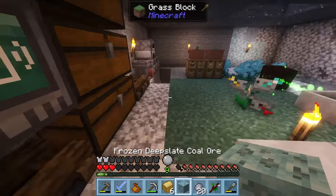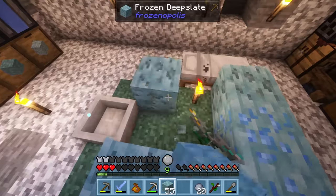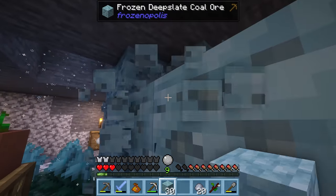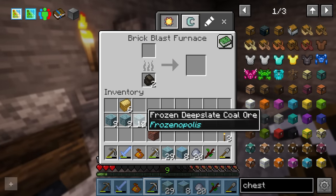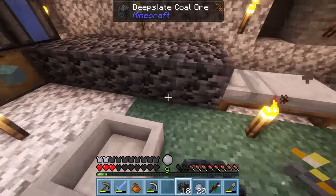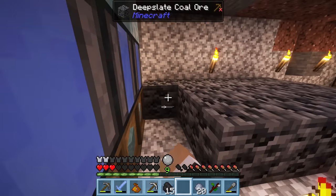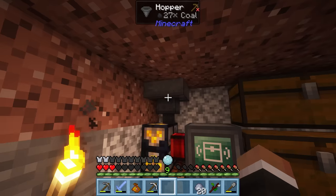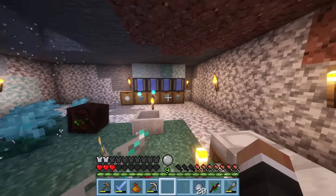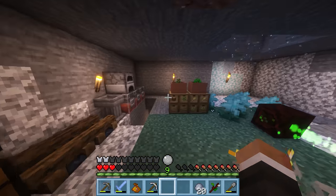Right now we just have one frozen deepslate coal, but that's because in the previous stream we couldn't automate frozen deepslate production. Now that we can, we should be able to get some deepslate coal fairly easily by placing frozen deepslate around the orchid, smelting those up amongst our three blast furnaces, and placing all of them down. That should get us more than enough coal to keep the storage scanner going for quite some time — it's not a particularly high-powered machine. At some point in the near future I'd like to automate the production of coal to fuel the sterling dynamo, but for now this gets the job done.